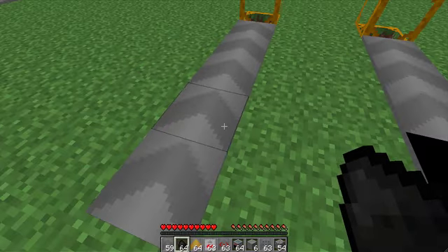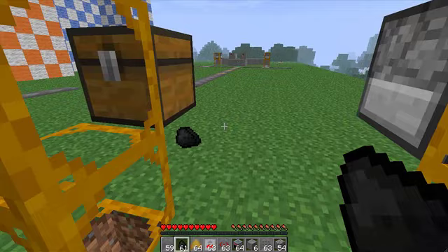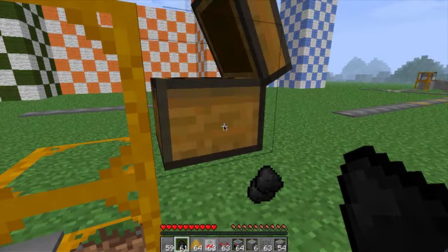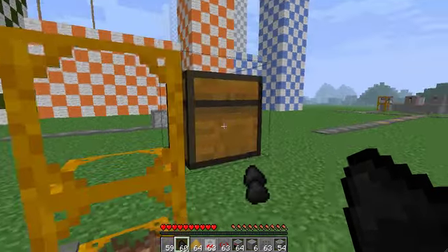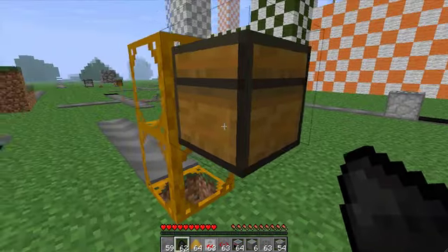Same thing for the chest — put down a bunch of things and they will go up. Not every block goes in at once; as you see, it only takes a certain amount at a time. But if you separate the items out, I'm sure it will work.